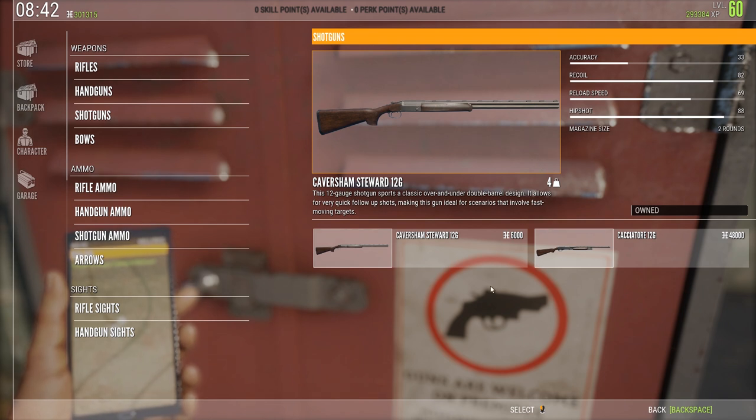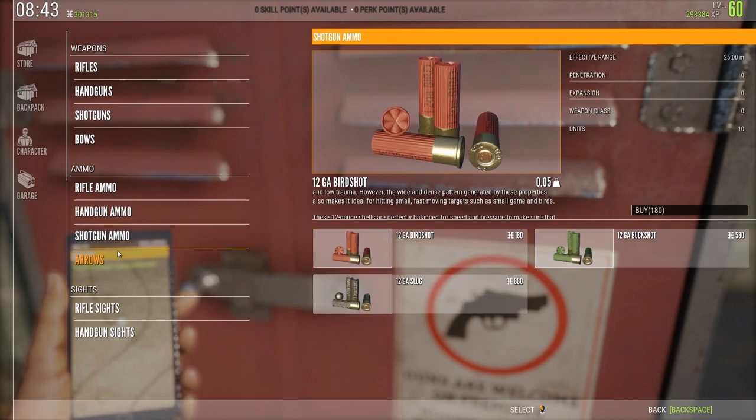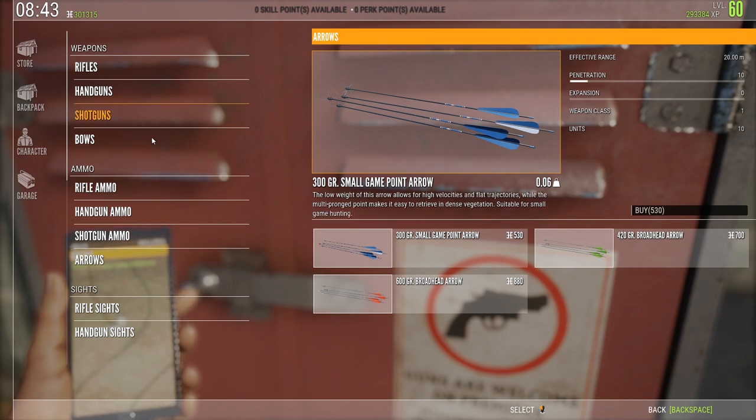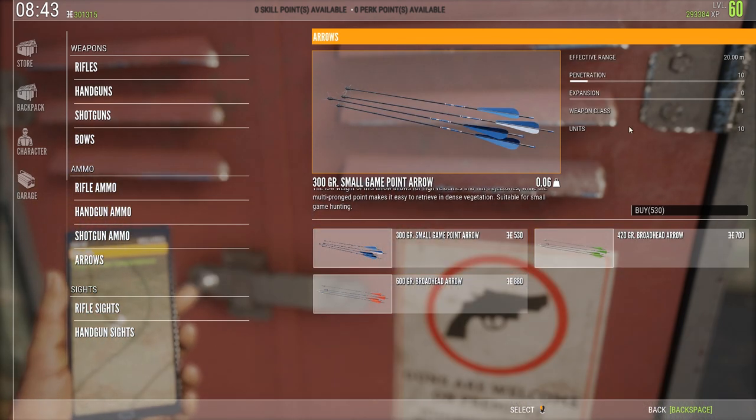On to shotguns. The thing with the shotguns is they are actually able to shoot any animals for full integrity — you just have to use the proper shotgun ammo. You have bird shots, buck shots, and slugs. Same goes for the arrows for the bows. There are two different bows, and once again you just find the fitting weapon class to the game you're gonna be hunting.